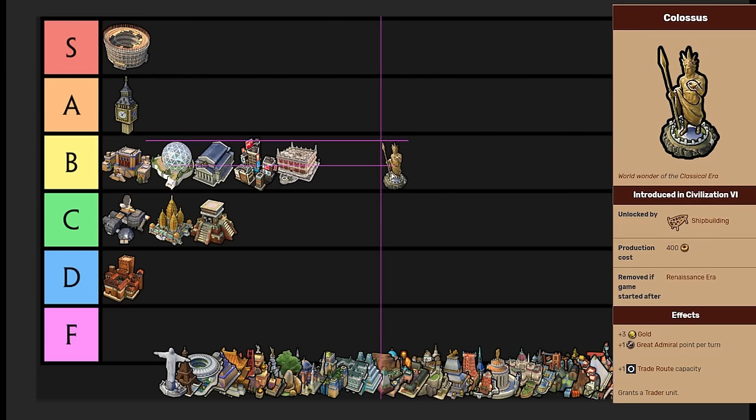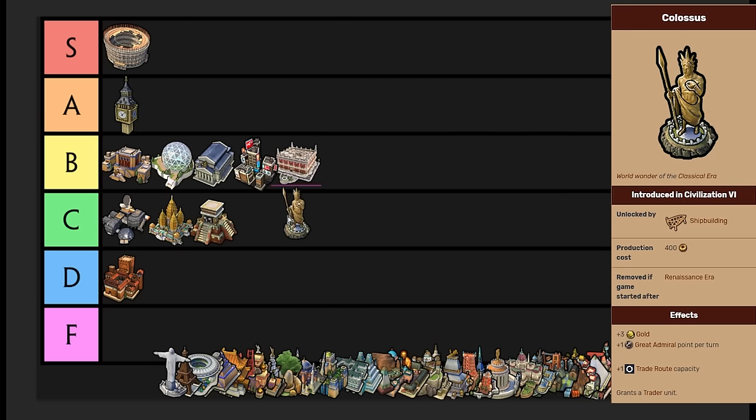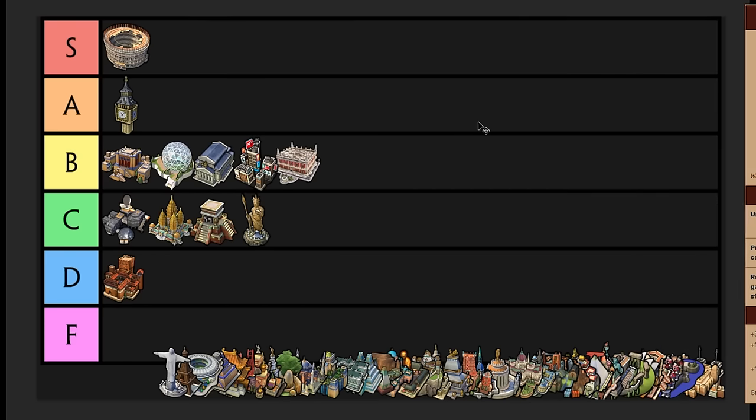Colossus is a nice wonder to look at, but it's C tier. It's decent, nothing incredible. You gain a free trader and plus one trade route capacity, which is nice. You also gain plus one great admiral point per turn. The extra trade route capacity is pretty nice — it's cheaper than building a new commercial hub and market, and you don't have to build a new city. It gives you a free trader and that's basically the main reason for building this. Playing someone like Portugal or Dido and getting an extra trade route is always really nice. C tier is very fair for Colossus.